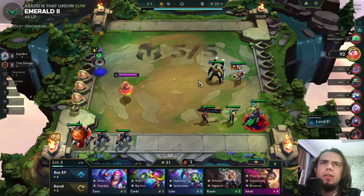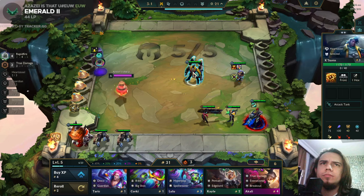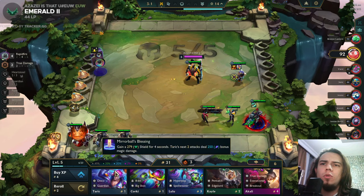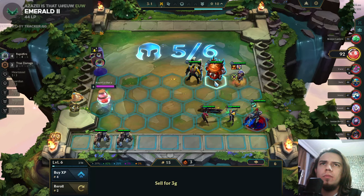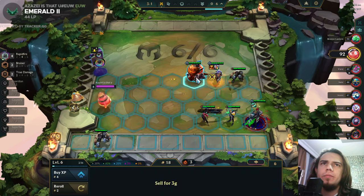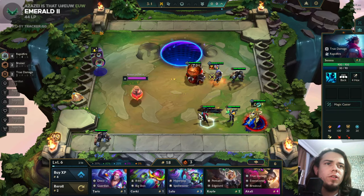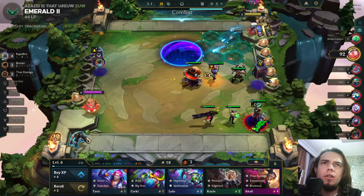Sunfire Cap is pretty interesting - yeah let's forge this. No, I really don't want to lose. I think that's better - yeah I think that's really better. Perfect. Also give this item to Jinx - she will ramp up quicker. I can sell this. These guys have no chance at this point of the game.